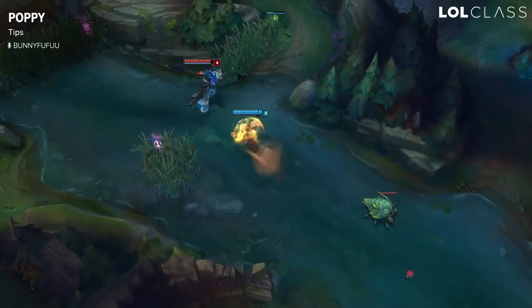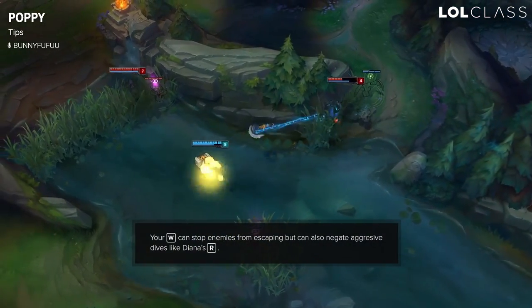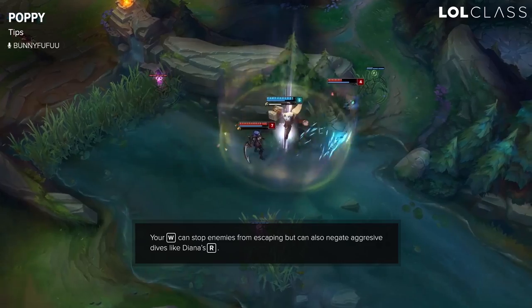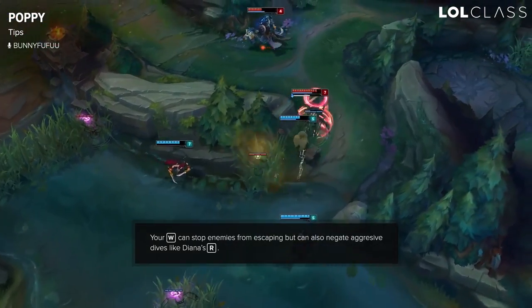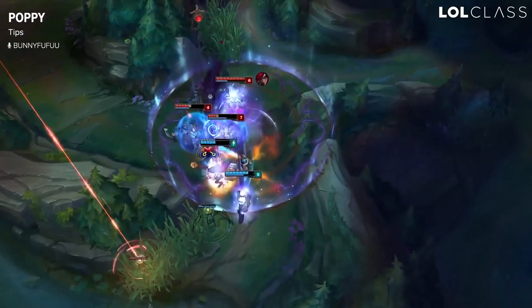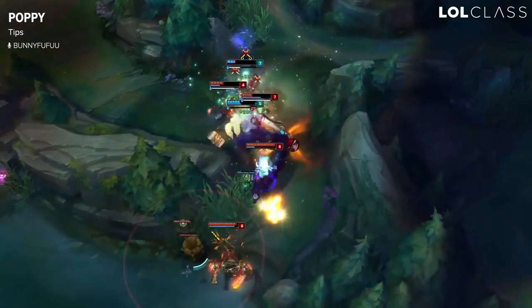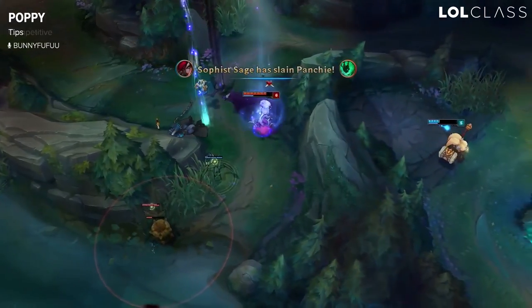If the enemy champion has an escape ability like a Corki Valkyrie, Riven Q, or a Kalista jump, use your W when you think they're going to try to get away so you can cancel their ability. It only lasts about two seconds and has a really long cooldown, so you're only going to be able to use it once. Try to use it wisely.